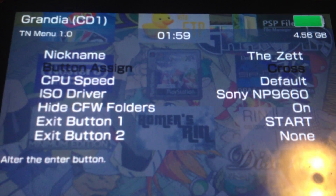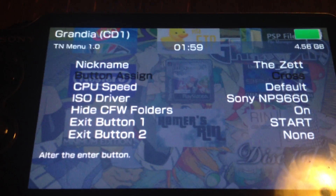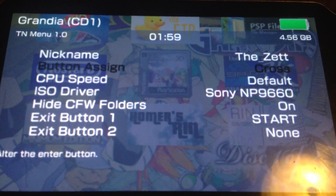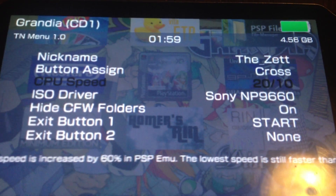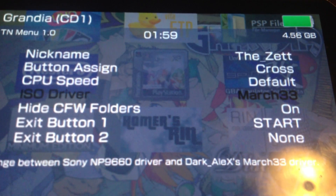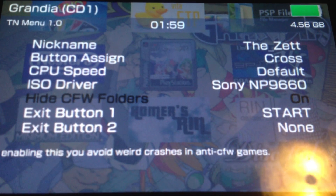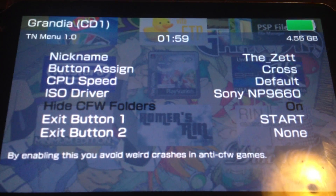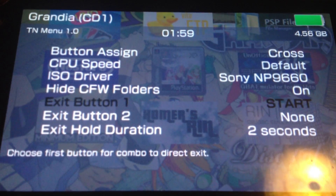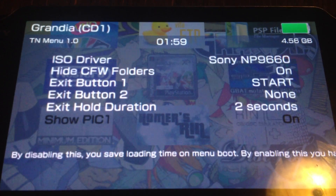Then the button setting for Japanese or non-Japanese, for launching homebrew stuff. Now it's possible to edit the CPU speed, which is a really nice feature. Then the well-known ability to change the UMD driver. Then hiding some custom file folders for games like DJ Max Portable. And you are able to change the button which will trigger an exit to the TN menu, and its duration.